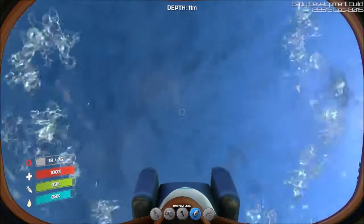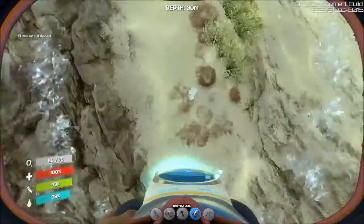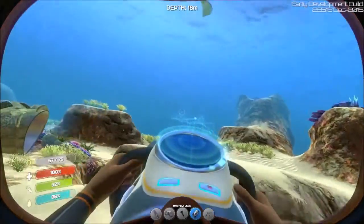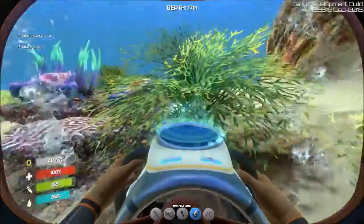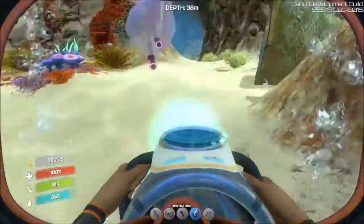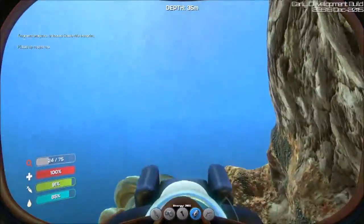There are parts I haven't explored yet even close by because it gets way too deep for me. I dug some sand by accident. If you can get stalker teeth and combine them with glass, you make enamel glass, and with enamel glass you can make better stuff like the Cyclops submersible. Oh, stasis rifle is done!